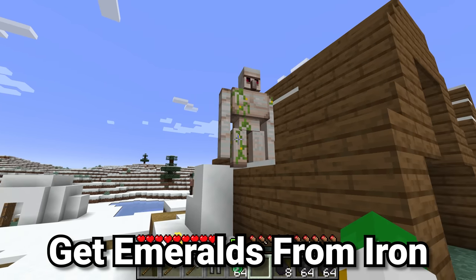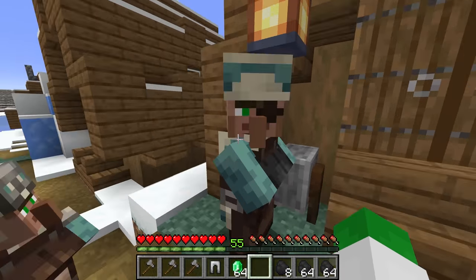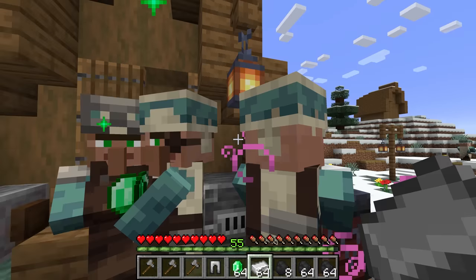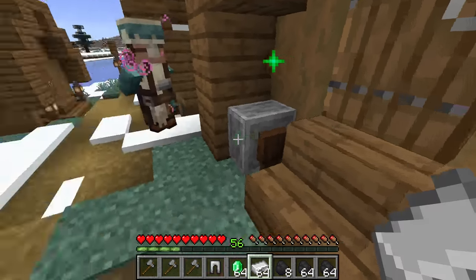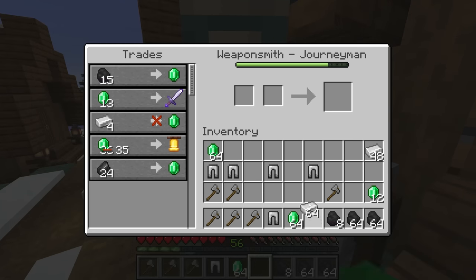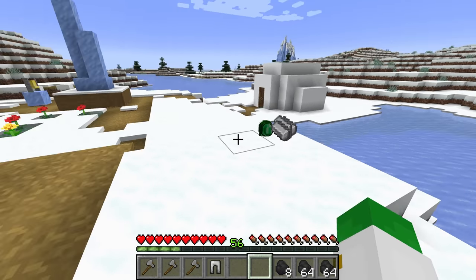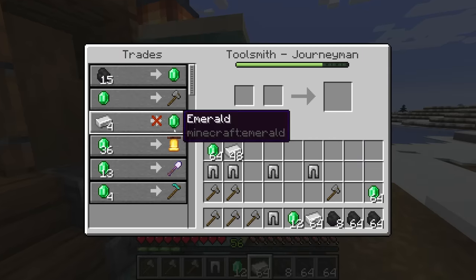Iron golems give us access to huge amounts of iron if utilized correctly in an iron golem farm. That's where the four iron for one emerald trade comes in — offered by the armorer, the weaponsmith, and the toolsmith. With one zombification, we get this down to one iron for one emerald. Basically it's a way of converting iron into other material types: with other trades we can turn iron into redstone, emeralds, lapis, or really anything unlocked by emeralds. Generally I talk about turning emeralds into iron rather than the opposite, but if you have an incredibly efficient iron golem farm, these trades could be a great source of emeralds.